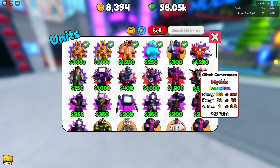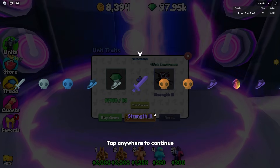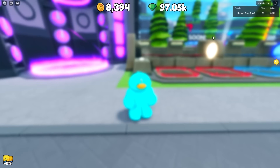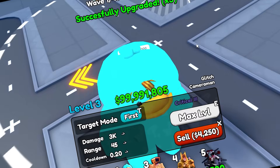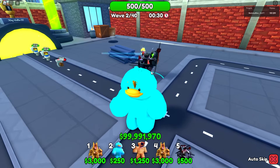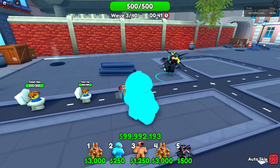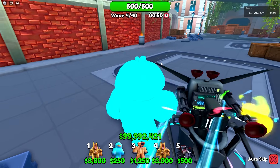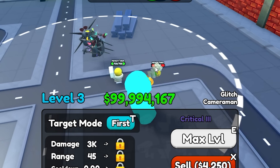Let's try Critical 3 on the Glitch Cameraman. It took about 20 rolls to get it again. He attacks every 0.2 seconds, so this should be really noticeable — he does 3,000 damage normally, which is 15,000 DPS, but with crits throwing in 6,000 hits it should go much higher.